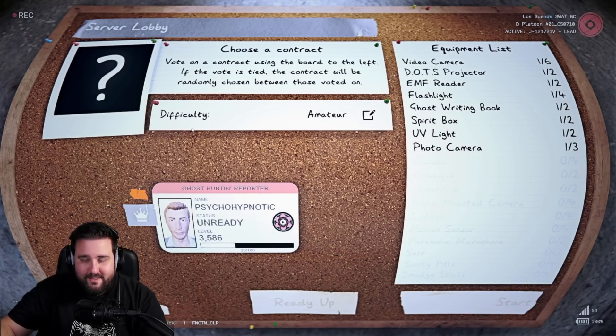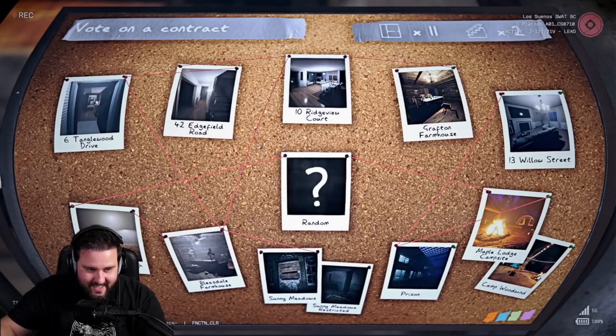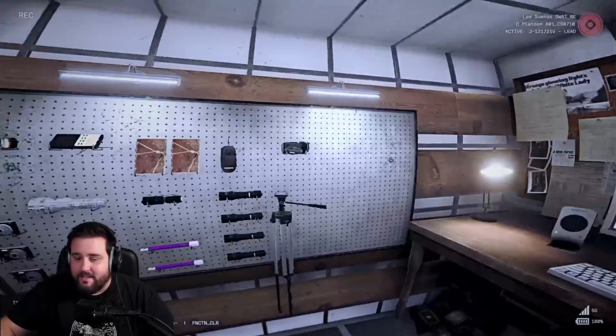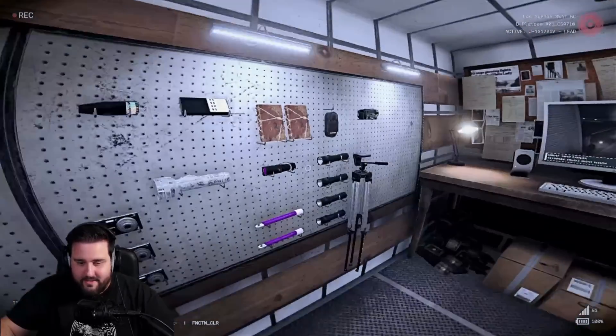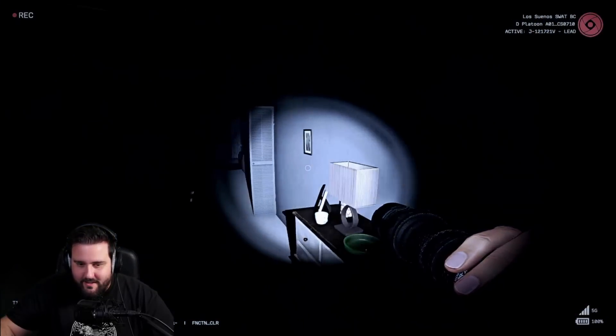First of all, you should probably deactivate it in the menus because it is pretty hard to navigate. Can I select Tanglewood? Yes, yes, yes, I can — there we go. If you're getting motion sick with the fisheye effect, you can actually reduce it quite a bit if you want to. Let's go in and see what this looks like inside of Tanglewood.